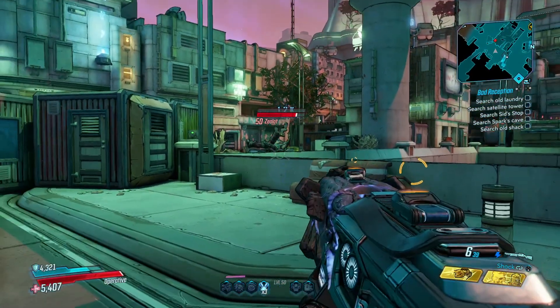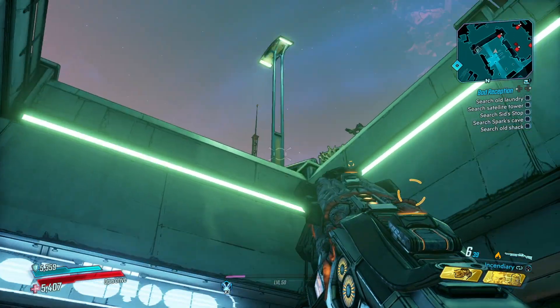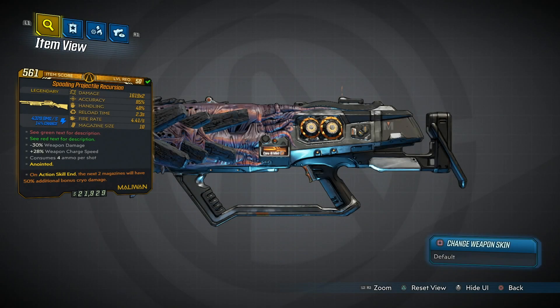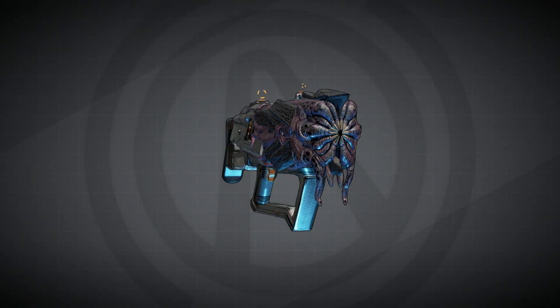Hi folks, welcome to Foreplay. Today we're looking at another legendary weapon in Borderlands 3 — the legendary shotgun, the Projectile Recursion. The Projectile Recursion, manufactured by Maliwan, is a legendary shotgun available in Borderlands 3.